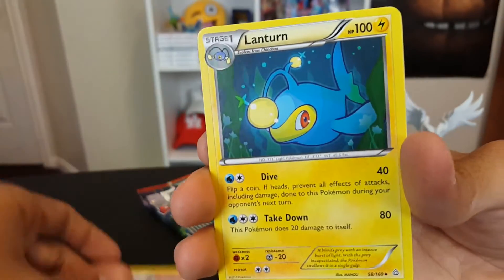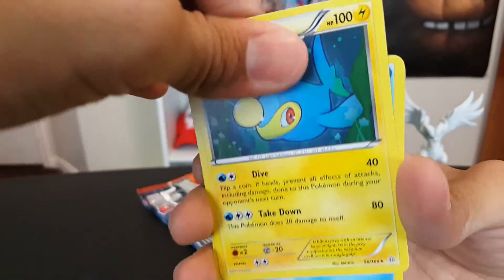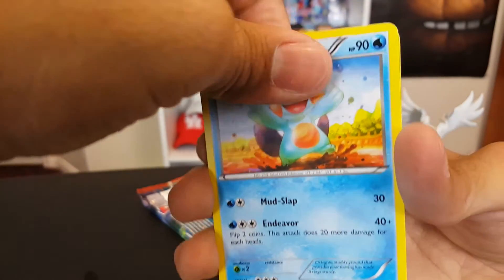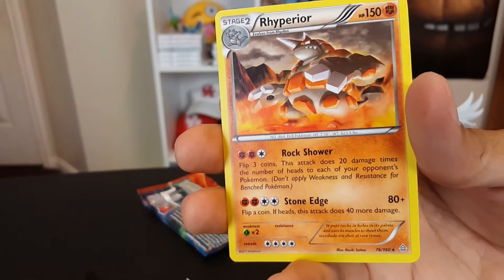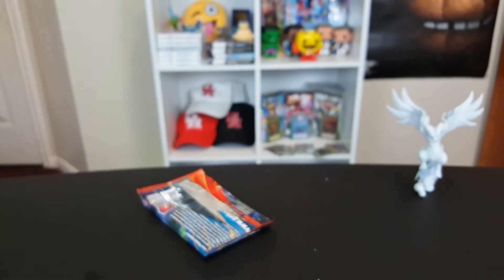Lanturn — the evolution of Chinchou — got me. Dang, Marshtomp. Got all water types in this pack, I believe. Alright, just chill. We didn't get any pools there. My entire team was water.